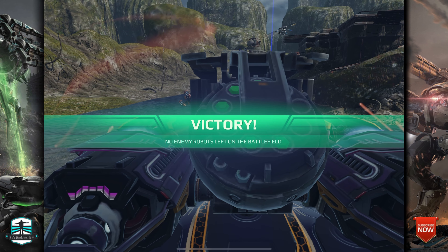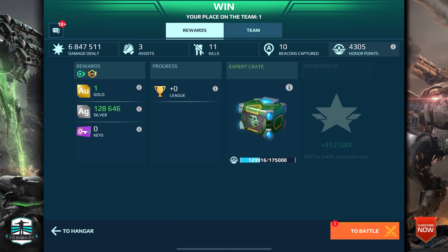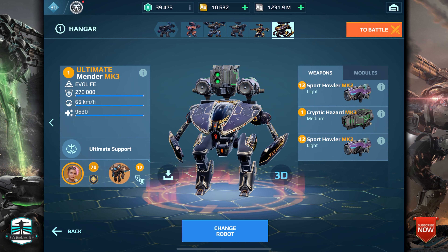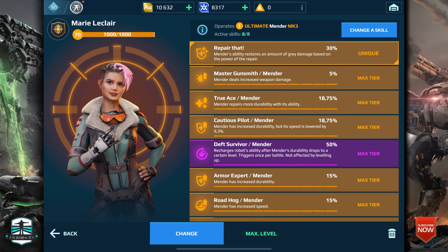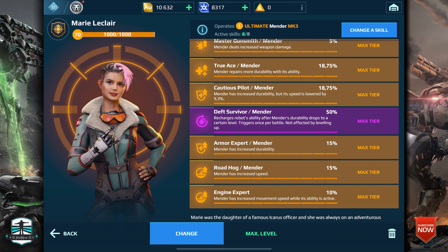Let me know what you think about these support robots. Do you like it? Do you want to play support robots too? As I said, I'll go for the Nodens and Demeter next time. Thank you for watching. For my Ultimate Mana setup: Spot Hauler, Cryptic Hazard in combination with the Nuclear Amplifier and the Repair Amplifier — two times with Phase Shift — works very well, along with Marie Leclerc for the ability. Thank you so much for watching, have a wonderful day!